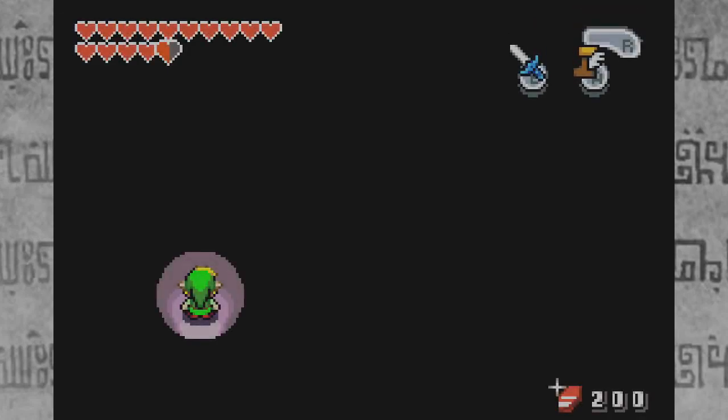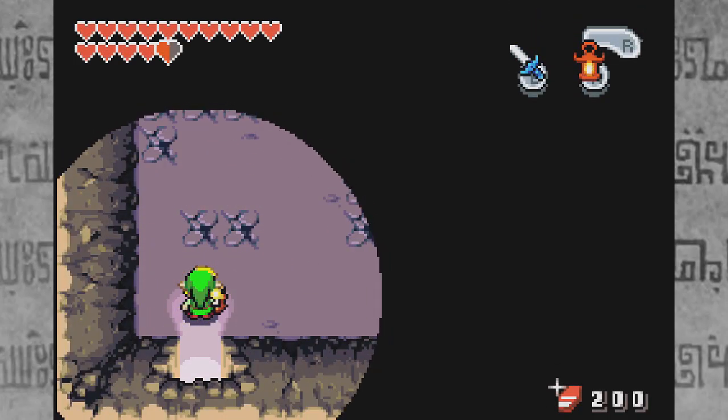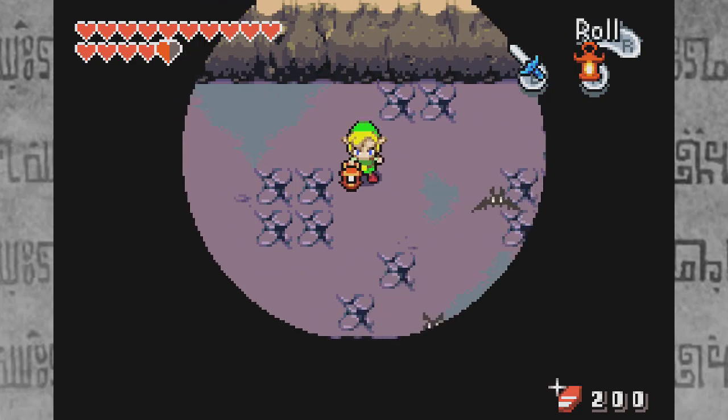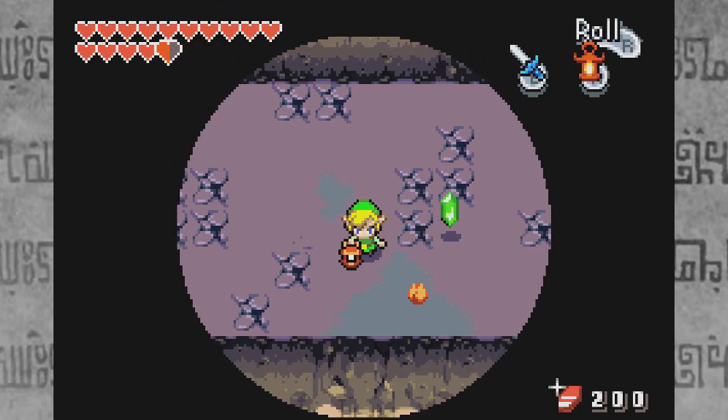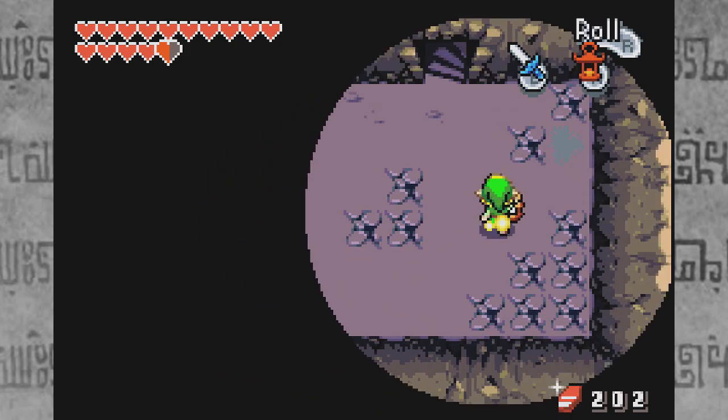Let's enter the cave and advance through. I'm going to need to bust out the lantern. Also, you can see I have no more seashells and my rupees are down again, because yes, I am addicted to the minigame. It's just like Wonder Trade in Pokémon X and Y. Good times.